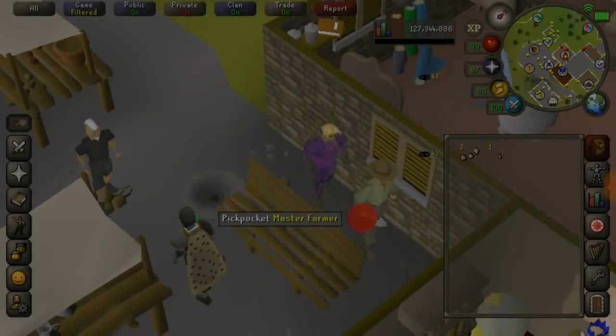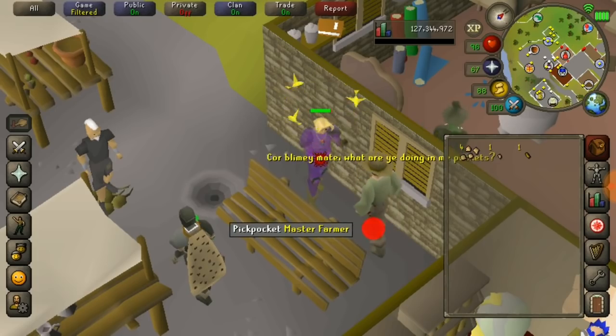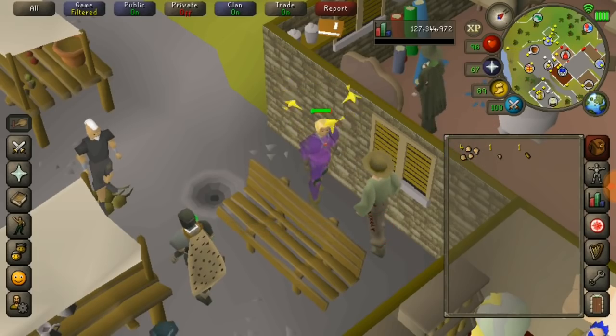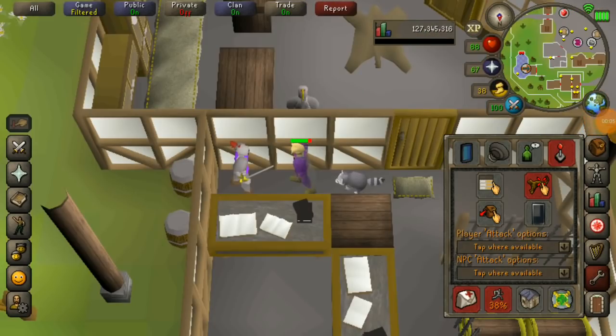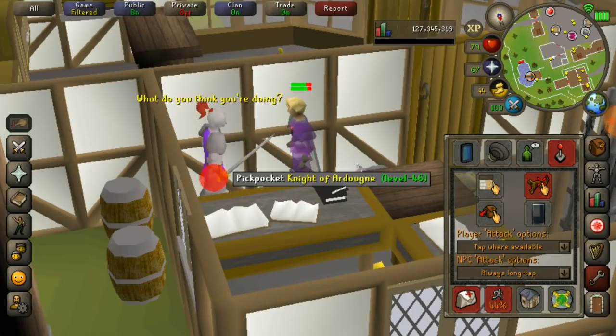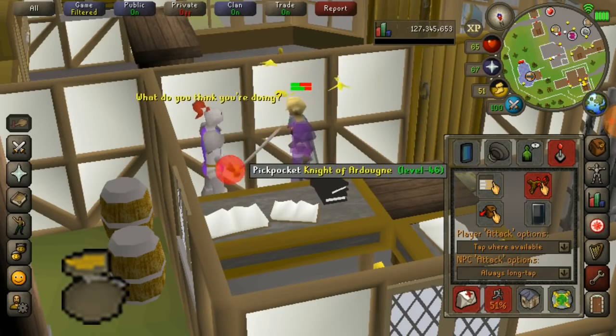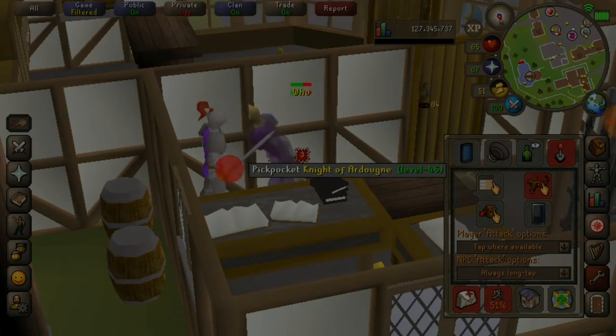Another skill that is suitable for mobile is thieving. The master farmer can be done for massive amounts of profit per hour at higher thieving levels. Ardy knights work very well after you change your settings and make sure you don't attack the Ardy knight. Ardy knights are especially good because you can leave your phone flat on the table and just keep tapping on the same place on the screen. Obviously with the coin pouch you can't sit there forever, but it literally requires no attention or looking at the screen.